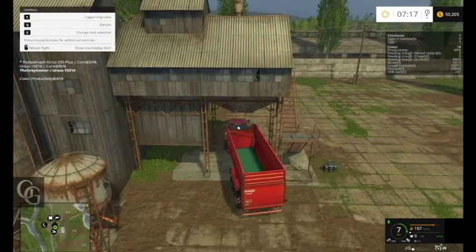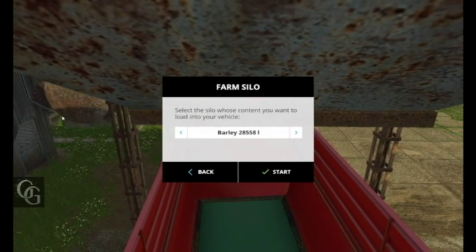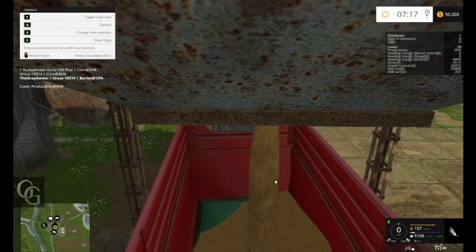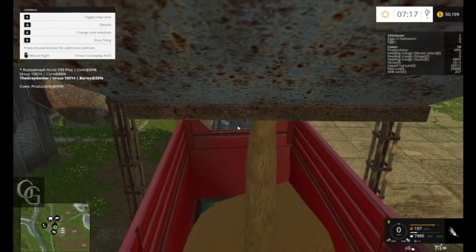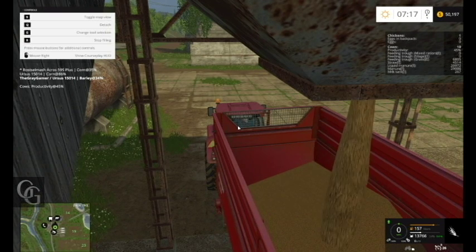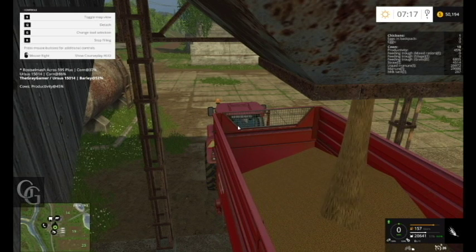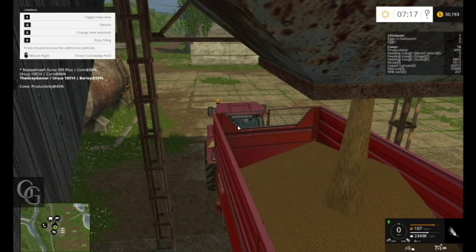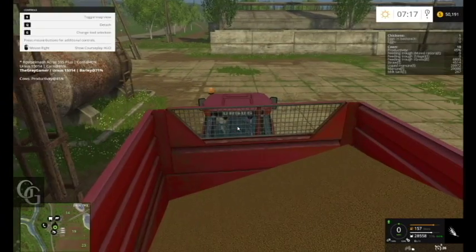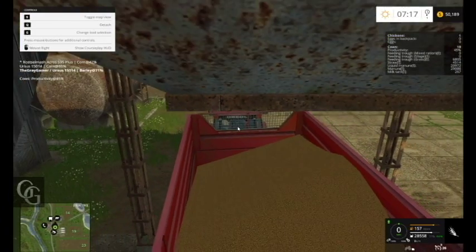About 28,000 — I think that's what that said. How are we doing? Corn is at 37%. The silo is at 86% — and uh oh, we're out of barley. We didn't even fill up.